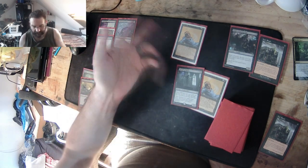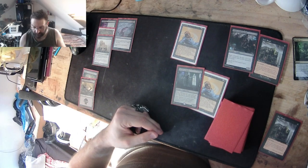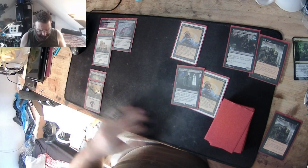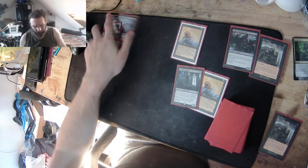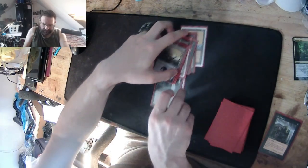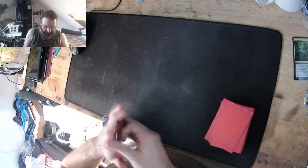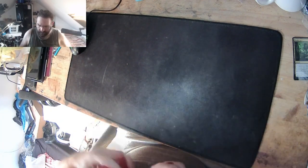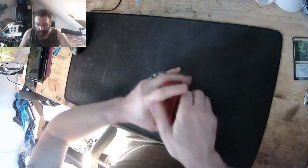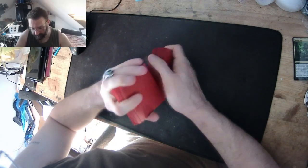If he's dropping creatures, I'll use my Drain Life or play a creature for myself. If it's a red burn deck or white and green — which have been turning into burn decks lately — this is not a valid Type 2 deck. This is clearly a Type 1 library because some of the cards I'm using are Type 1.